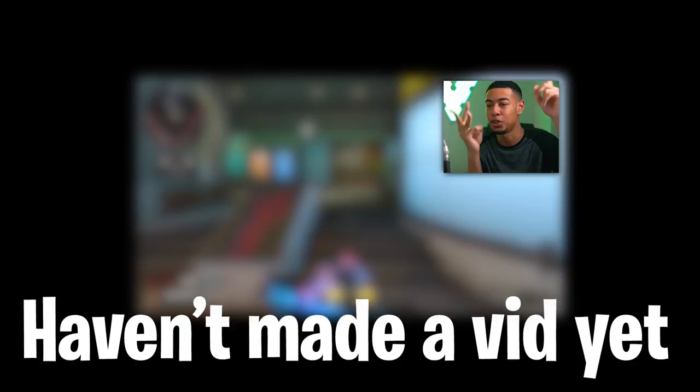So if you guys don't know, Treyarch just added a bunch of new DLC weapons that a lot of people are covering right now. We've got the Peacekeeper, Ballistic Knife, new snipers — just a bunch of different weapons. So I was thinking, which one am I going to do next? But then I realized there's a secret DLC rocket launcher. I'm going to show you guys how to get that real quick.